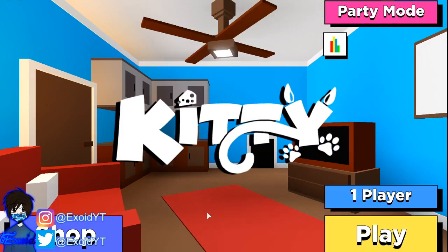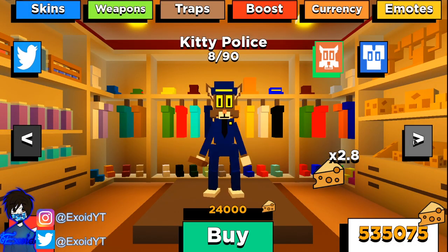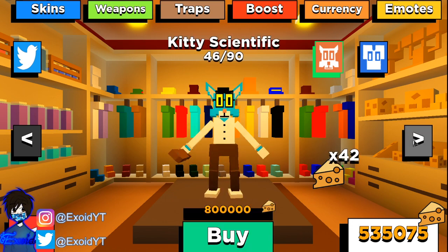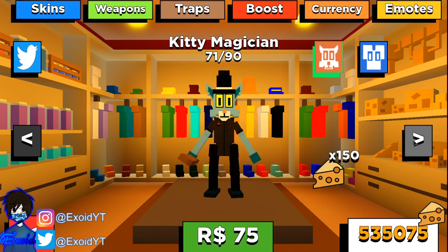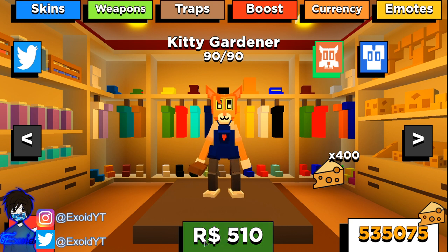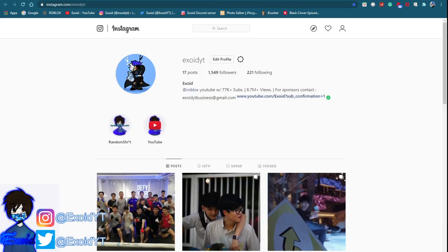So far those are all the only working codes. If another code does come out in the future, I'll cover it right away on my channel, so go ahead and subscribe. Today I'm giving away a couple of these skins — Kitty Sad, Kitty Gardener — all these skins are pretty cheap and give you a 400 cheese multiplier, which is crazy. Comment down below if you guys want any of these.